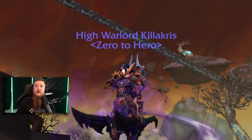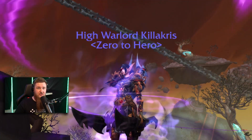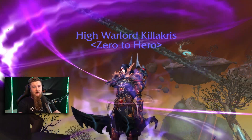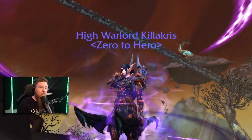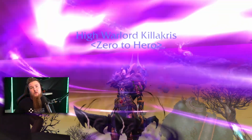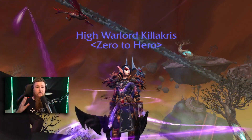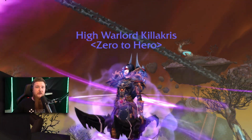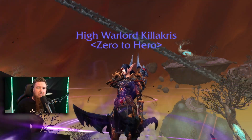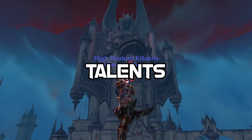In this video we're going to cover your talents, conduits, and soulbinds for the Venthyr covenant as assassination rogues. We'll cover what gear you want to use, what stats and trinket considerations to go for, and the legendary is going to be your Bloodstained Doom Blade. We'll also talk about opener and rotation, general playstyle things to keep an eye on, and we'll close off with some pro tips and tricks.